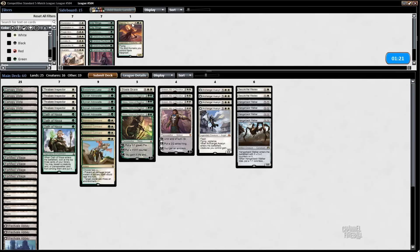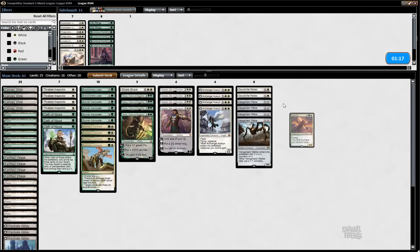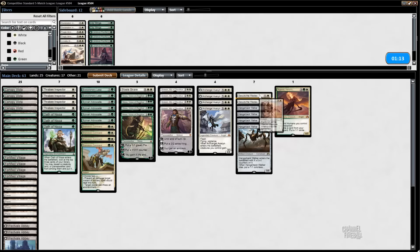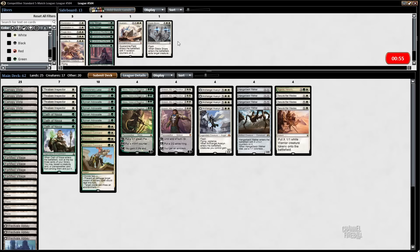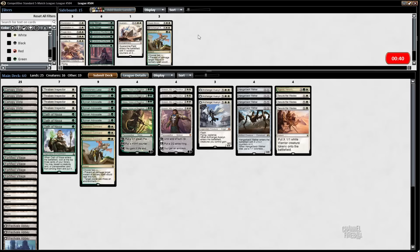He would have probably gone for it, and if he didn't have Languish then he dies — so I probably just threw away this game. For sideboarding: Secure the Waste is great, although he's going to have Virulent Plague. We can maybe board in Quarantine Field but they have Naturalize, which worries me. We're boarding out Stasis Snare — Avacyn is not great since it dies to Ultimate Price and Grasp.